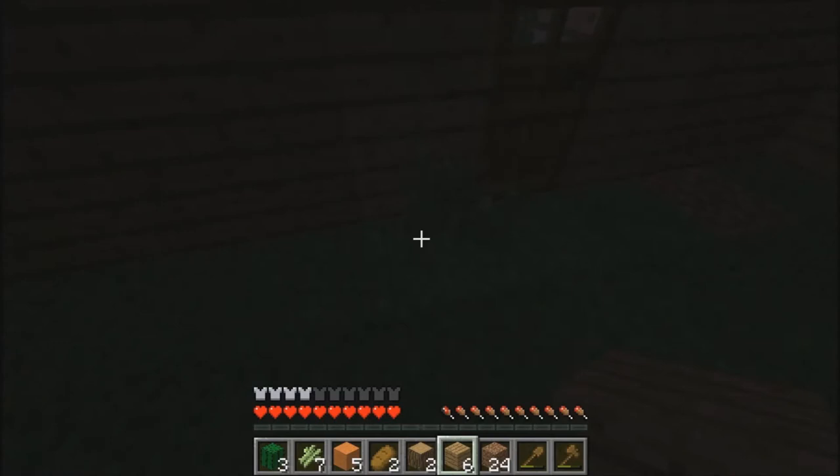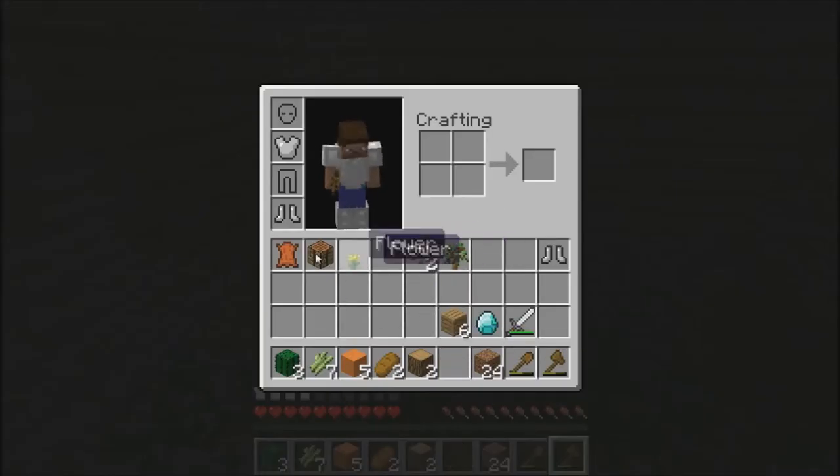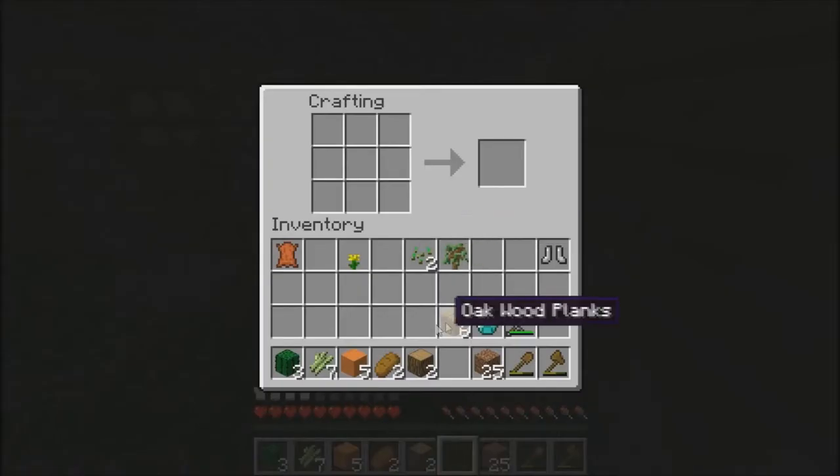There you go guys. Let's go ahead and I think I should move this to that corner. I don't have any cobblestone to make myself a furnace, so I made some coal so I could make torches. I'll make it in the next video. Let me just make myself some sticks.